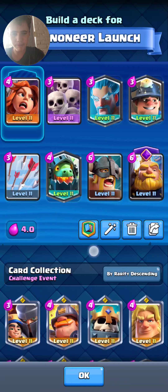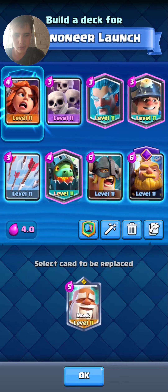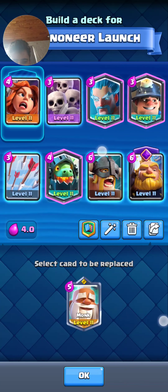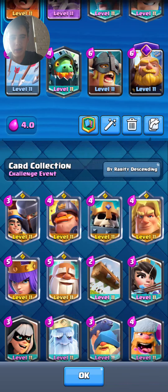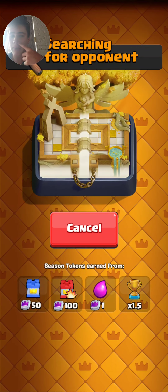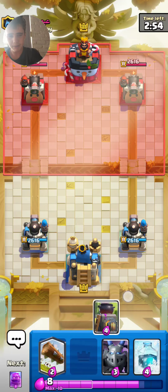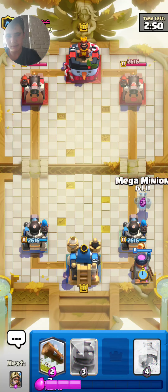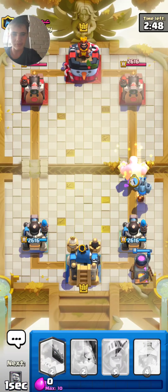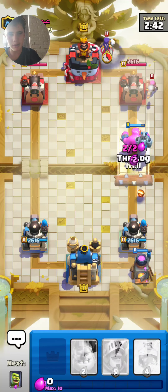Let's do the cannoneer launch. I don't know what to pick — I've never used monk because I'm bad at the game. Let's just use the magic deck generator thing. That deck is way too cheap for me — I usually like playing with more expensive decks — but this deck seems fine. Furnace is horrible but okay. Elixir golem — let's have our log ready.